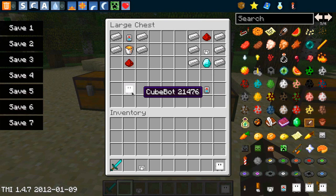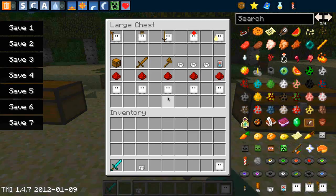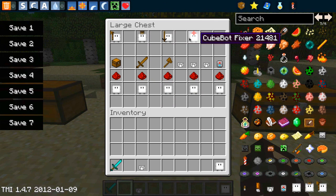Once you've got the cube of power core, you can craft the basic cube bot item, and then use those to craft the useful variants: lumber, collector, fighter, fixer, and breeder.